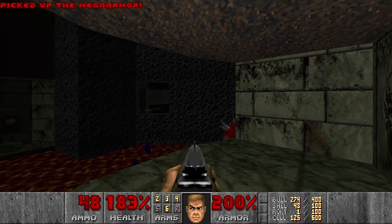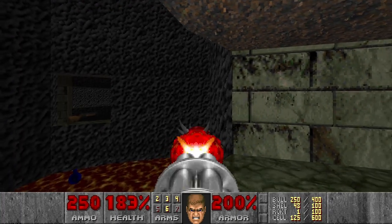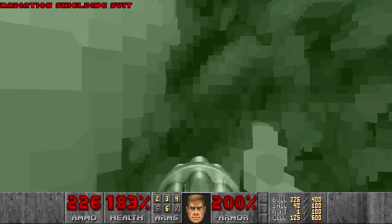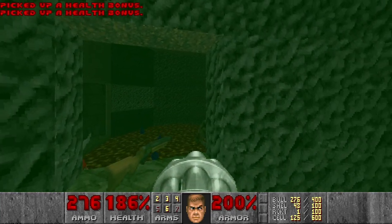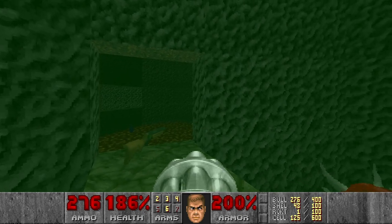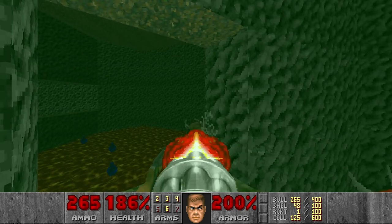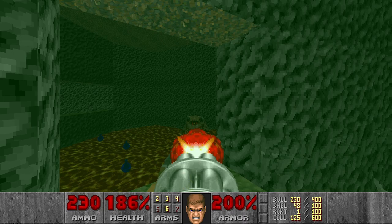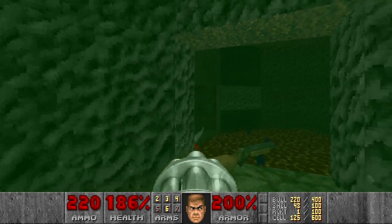I think we need to grab the mega armor. And now there will be a few cacos here, or maybe only one in this area. Let's grab the radiation suit, press the switch, ride up the platform. And then I want to kill the pain elemental before grabbing the super shotgun. Really nice music in this level.